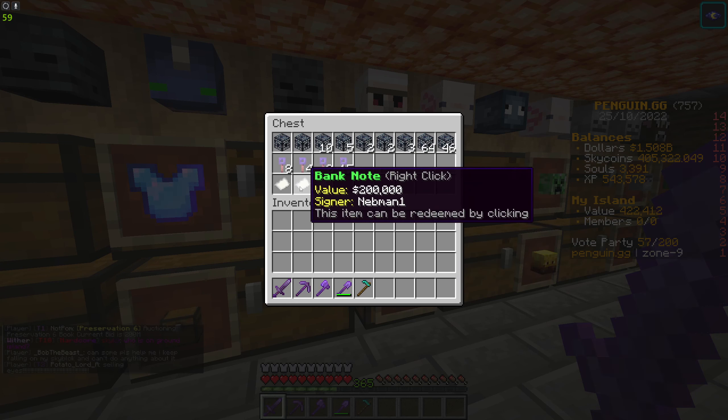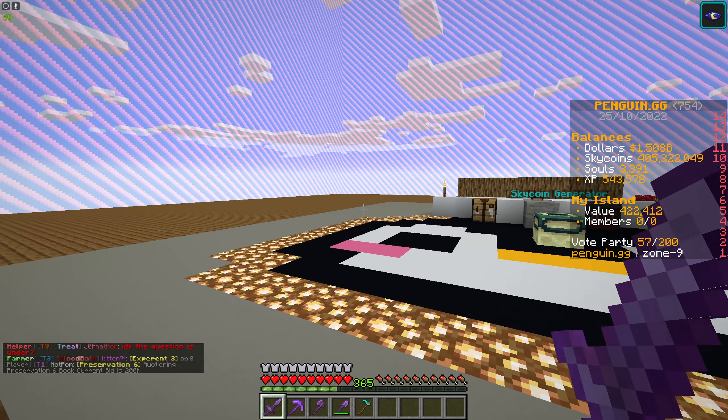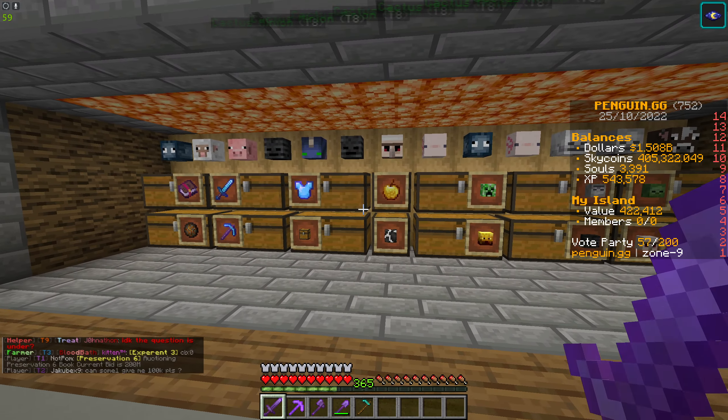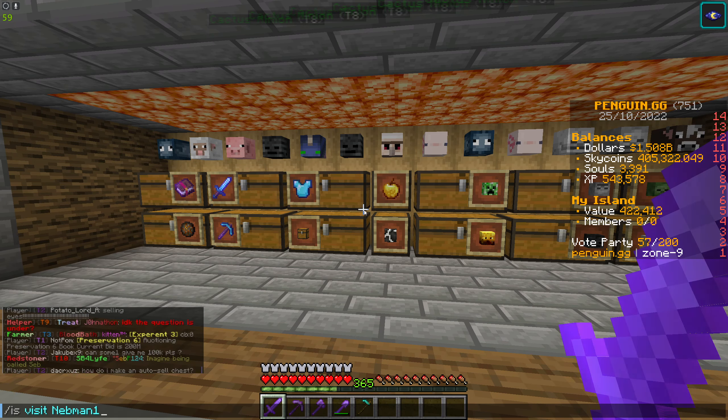From the crate opening, you can see that I've sold quite a few things. I've kept these, and I've kept the chair note, and I've kept all those spawners. If you want to come and see me on my island, just do ISVisitNebMan1 like that, enter that in chat, and you can come and see my island.